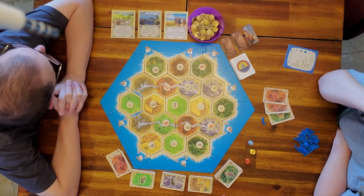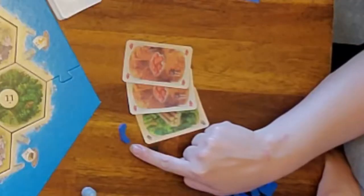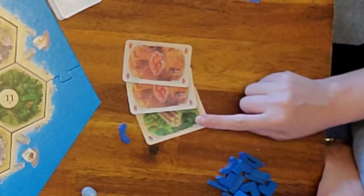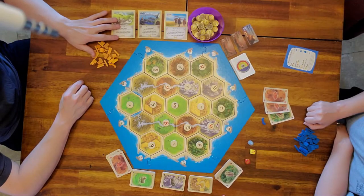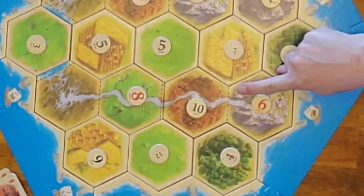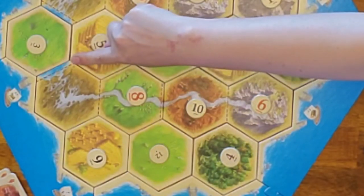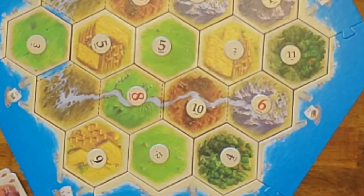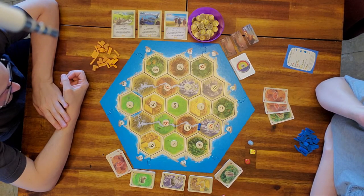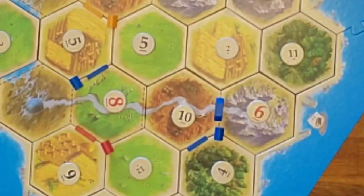A quick explanation of the rivers: a bridge costs two brick and one wood to build. On the rivers you'll see dotted lines — that's where the bridges go. You cannot build roads on the dotted lines; they must be bridges. When you build a bridge, you get three coins.